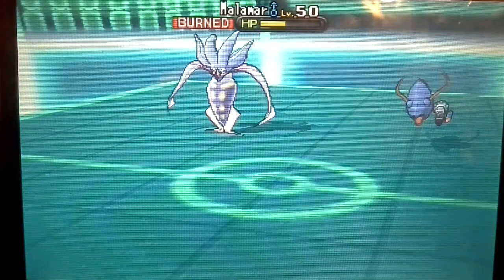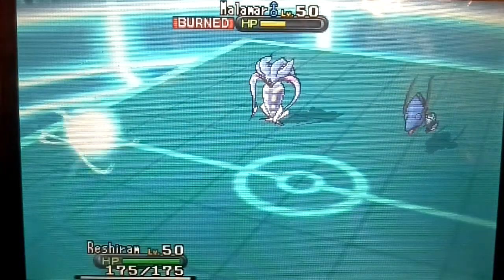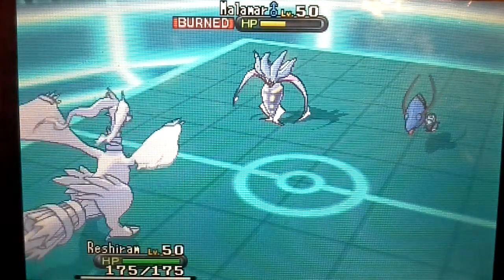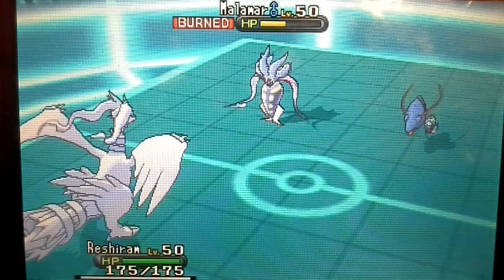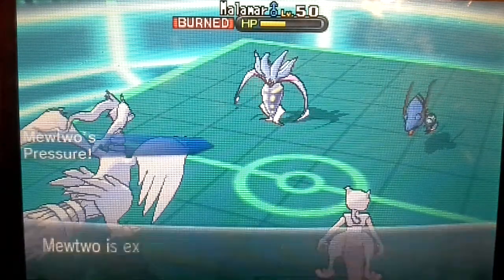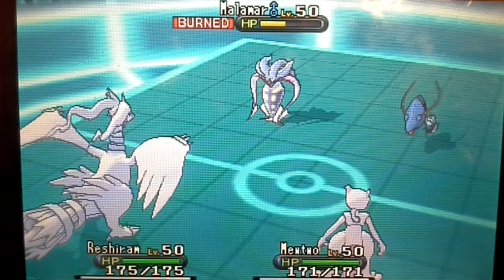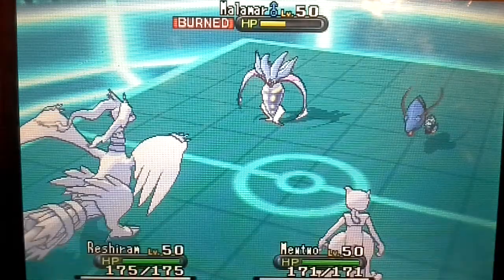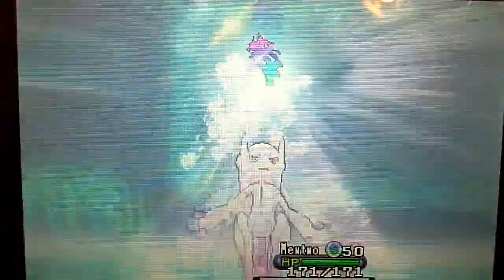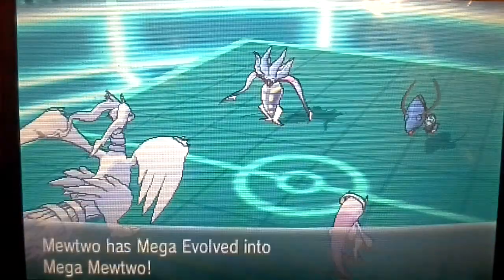Malamar is going to continuously be hurt by burn. I'm going for my Reshiram and Mewtwo, which are my two remaining Pokemon left. Reshiram's ability is Turboblaze, and now I'm finally going to Mega Evolve Mewtwo, which helps me a lot. It's going to turn into its Awakened form — Mega Mewtwo Y.